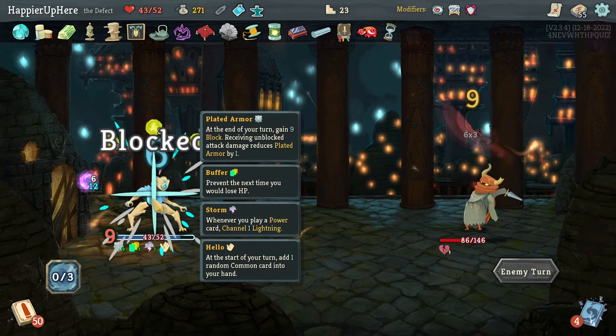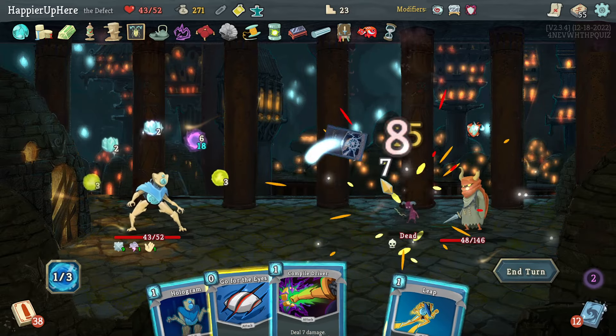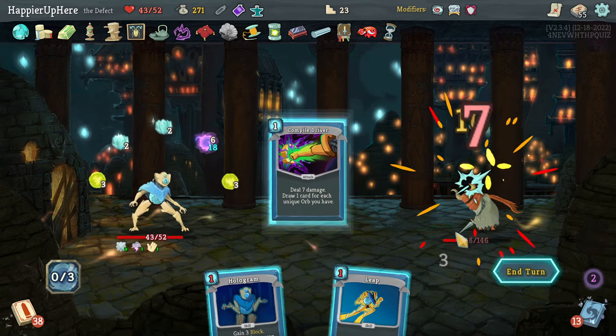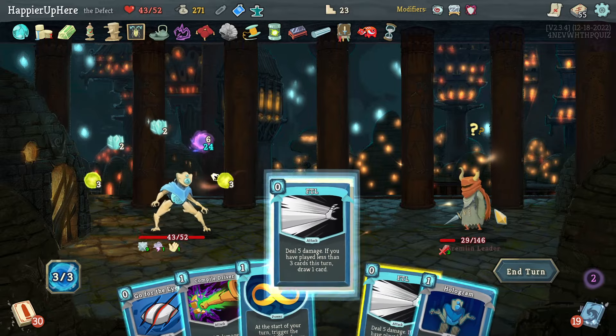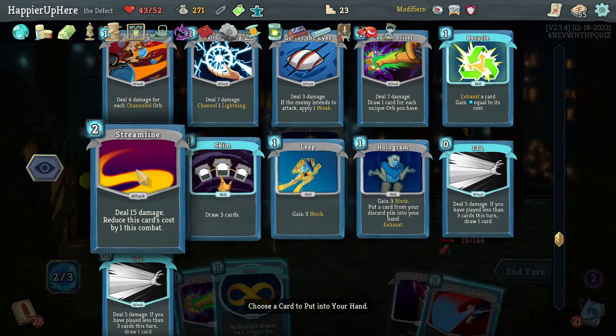Not attacking — Barrage: four times five is 20, enough to kill this one. Ball Lightning with an orb should kill the other. Could have Hologrammed a Barrage — probably better. I can evoke the dark orb. FTL one, FTL two — actually Barrage is enough, bring it back and kill. No trouble there.